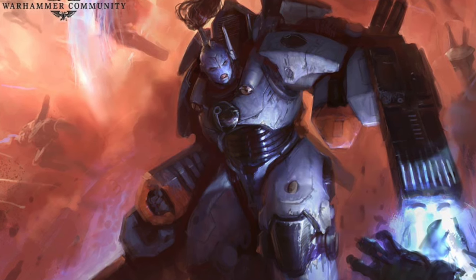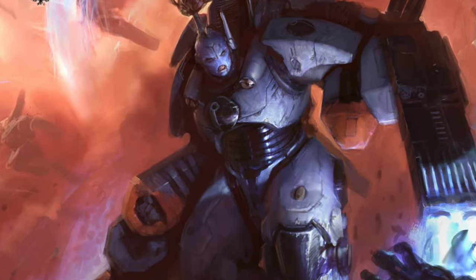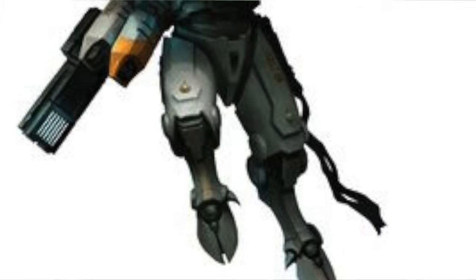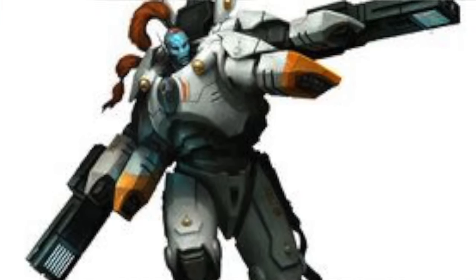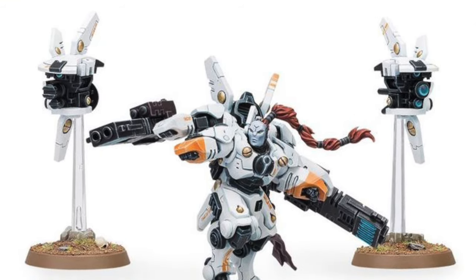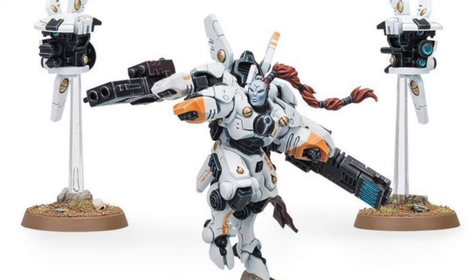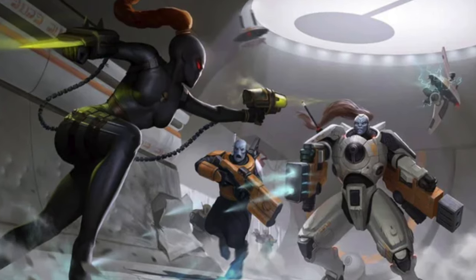So we're going to start off with Shadow Sun. Very clearly, her strengths are her durability. She is untouchable because she's lone op, and she even has stealth, and on top of that she's got a minus one to wound as well. So if you get within range to shoot her, she is very difficult to deal with, and after that you would have to actually charge her in order for all of that — the lone op, stealth, and minus one to wound — to all be ineffective.